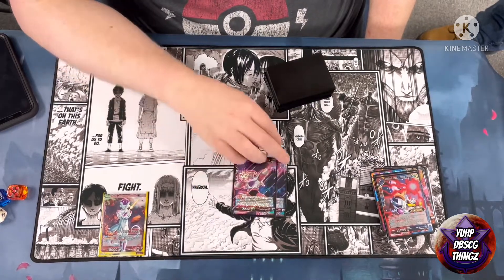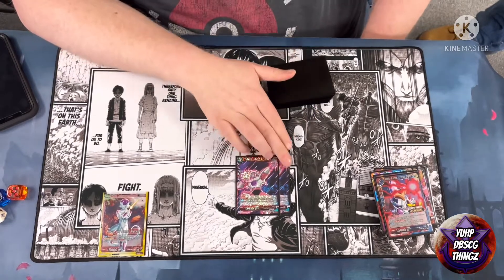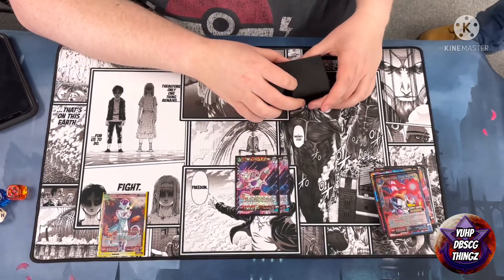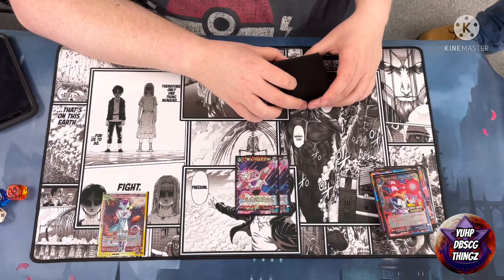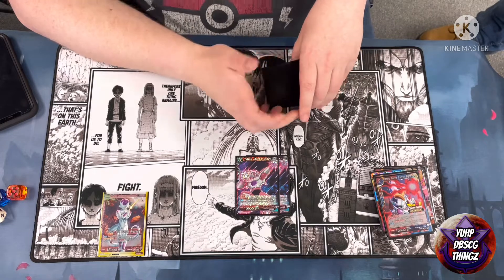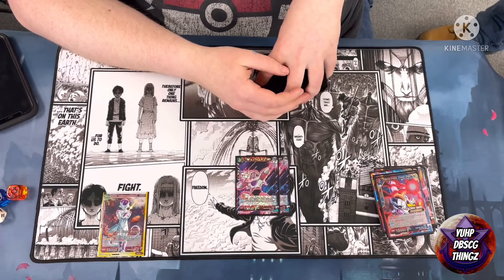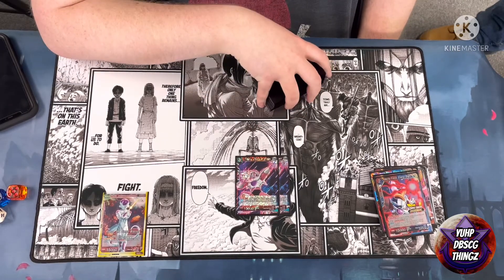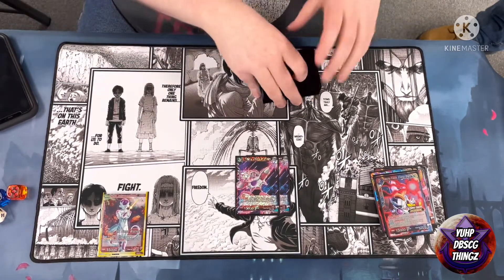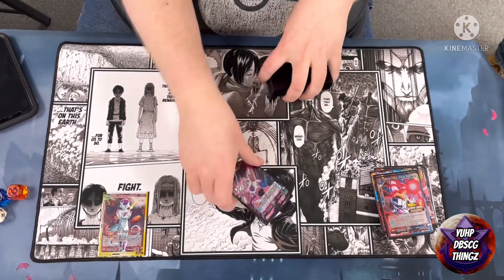Two copies of Frieza Storm Blows — two feels like the right number since you usually go into the other blue Frieza. It has Barrier, which is nice to establish while you wait to play your big boy. When played, you can choose something 20K or less and KO it, and you can pay two to Swap into the five-drop if needed. A really good card but I wouldn't run any more than that.